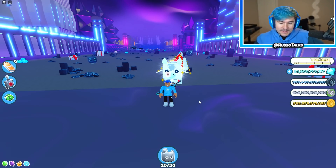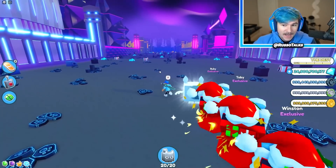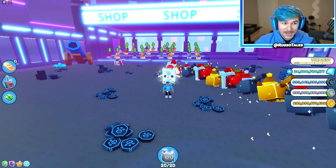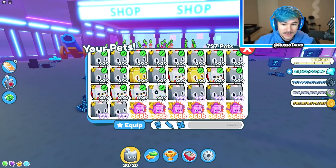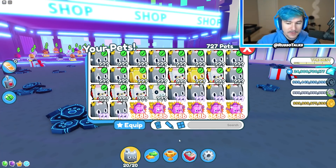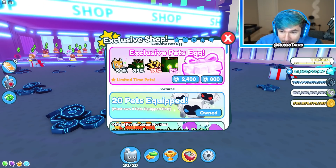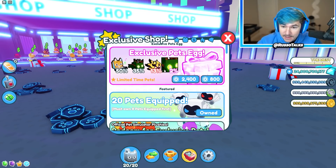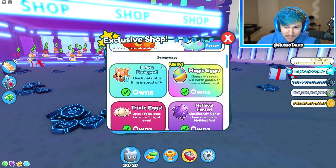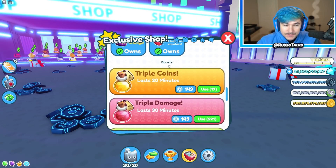One thing I haven't done yet — I checked out the new areas, which are really cool. We're gonna open the new pet eggs. But I haven't checked out the shop. I'm kind of scared because somebody told me there's a new pay-to-win egg. And if there is, it's gonna cost me a lot of money. Let's check what's in here... Oh my. Wait — an exclusive pet egg? Instead of doing exclusive pets, they're doing an egg for it.